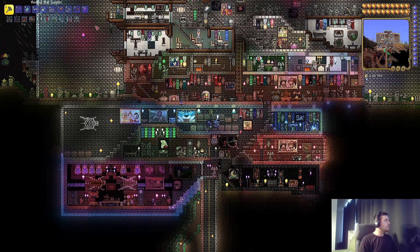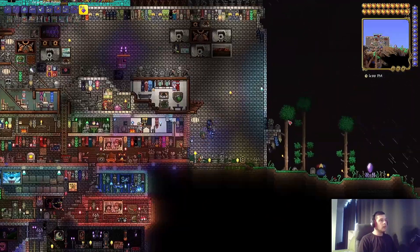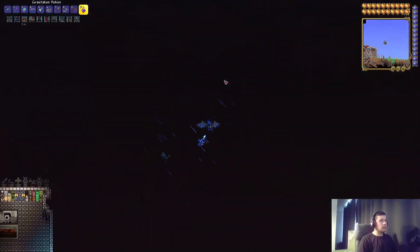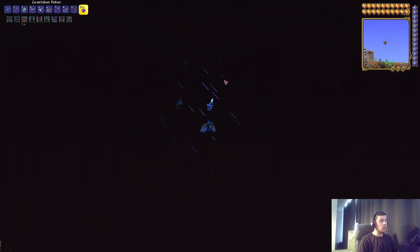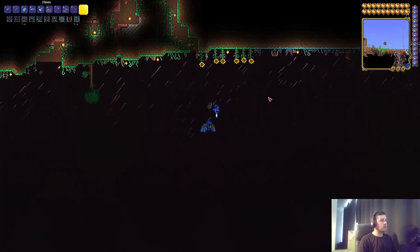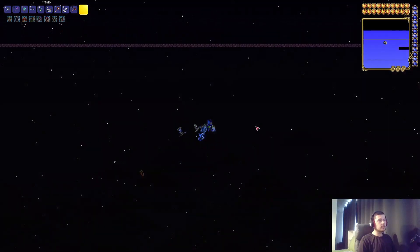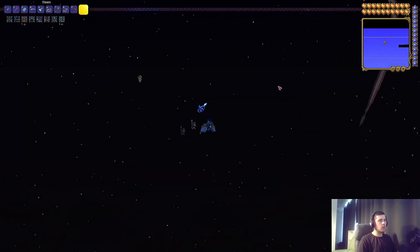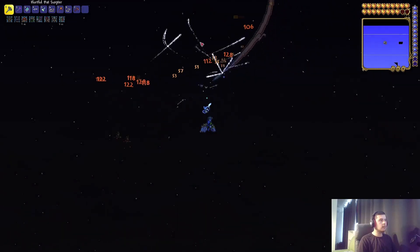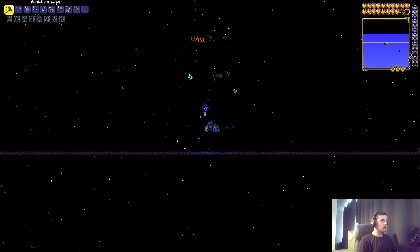What we're gonna do is quite easy, if I read it correctly. We need to go up, and the easiest way to get up — we already know — is the anti-gravity potion. Now we can just fly. Up here there's a higher chance we're gonna find one of the probes. And he's dead.